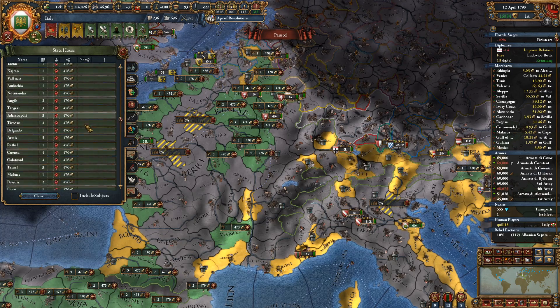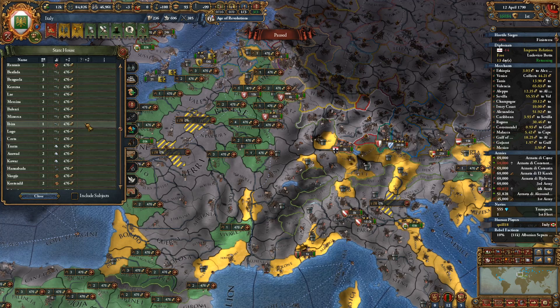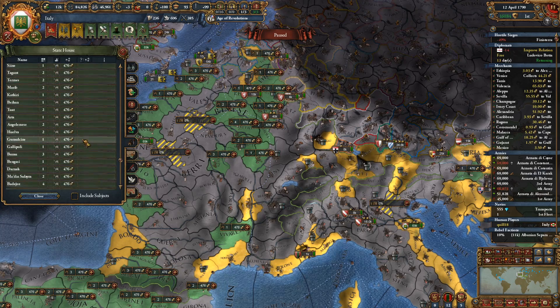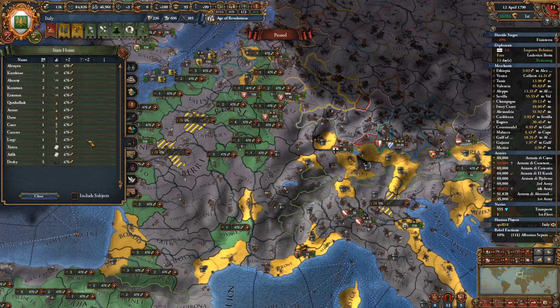The overextension or the aggressive expansion penalties you get from being above your limit aren't really a problem. There is an increased coring cost though, so taking care of that would be maybe nice. Do we have any more? Paper, glass — okay, there's glass there.